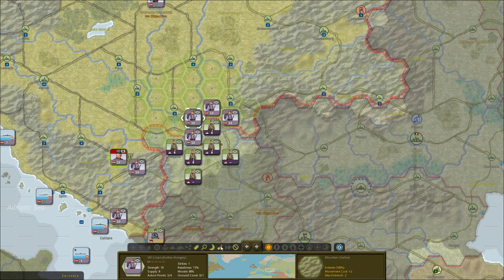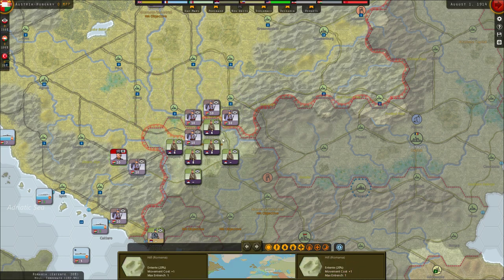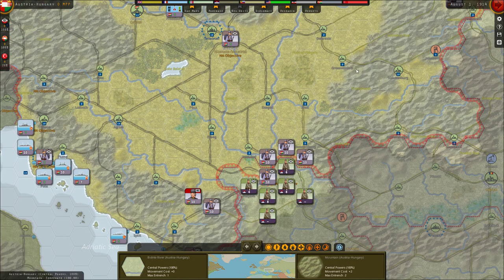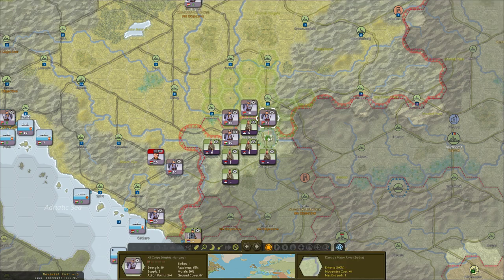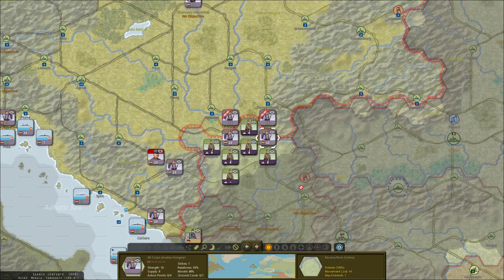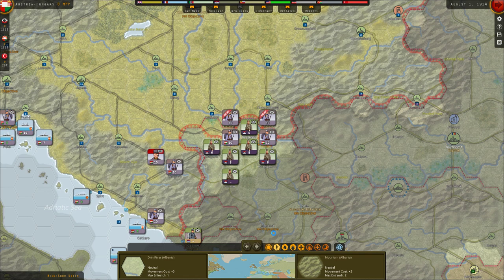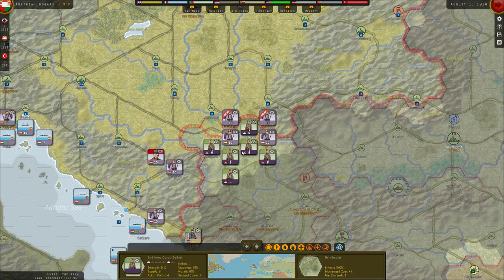Actually I might not want to attack right now. The preparation bonus gives us around plus 30%, which would negate the river penalty. So I'm thinking about waiting. We'll entrench and wait for the preparation bonus — let's be patient. We'll also not have to attack across a river from this position, which is pretty good. I'm going to wait here for now. We'll take some damage, but I think it's worth it.